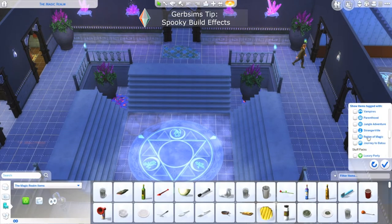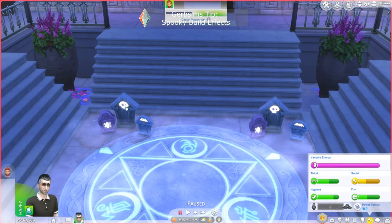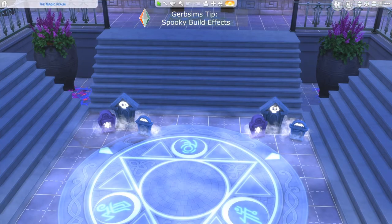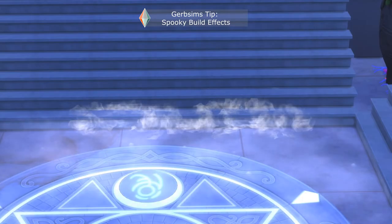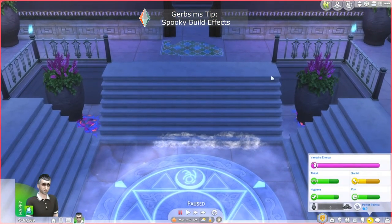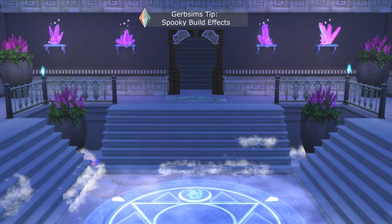Now, let's say that's not enough of a smoky, foggy vibe for me — there's one more thing I can do. And this only works with the tombstones from Spooky Stuff. So I'm going to take two of these, turn on the fog, and then size down these objects and bury them so that all I see is the fog. Now if I go to play it, you can see this steam coming from the staircase. Let's put a bunch of them and see the effect that we get.